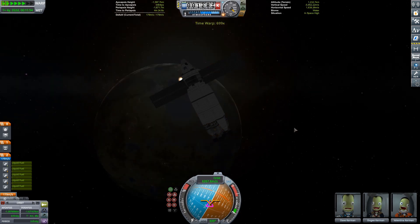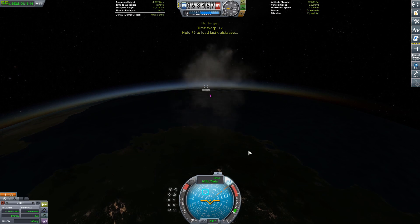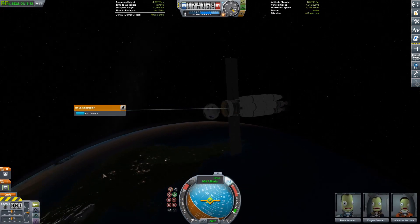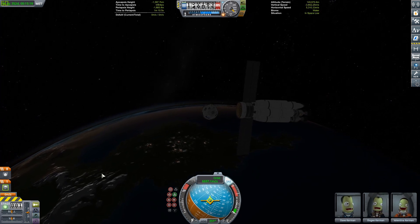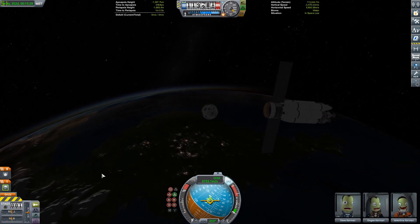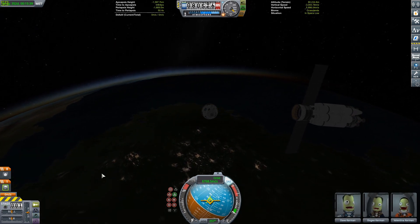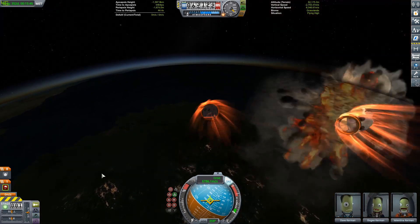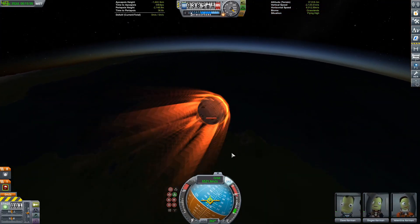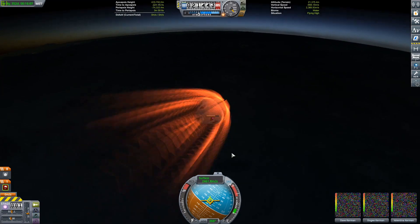Just coming in for our re-entry here. We have ditched that nuclear stage, obviously, because I'm not stupid — well, I was earlier. Now it's gonna be burning up in the atmosphere very quickly — nice firework show there. Totally how they do it in real life — you just ditch your service module and watch it explode right next to you. That's totally legit. Now we're just coming through our final deceleration. A lot of G's getting pulled, but Kerbals are tough — they can black out and then immediately continue flying their command pod.